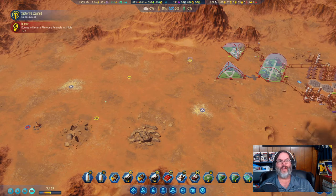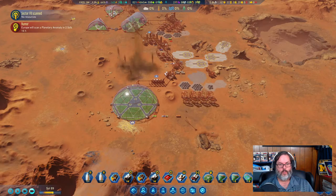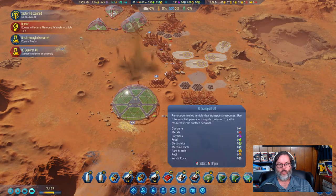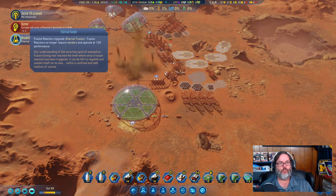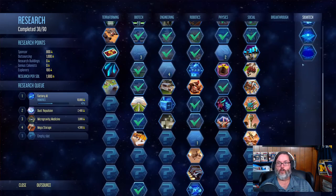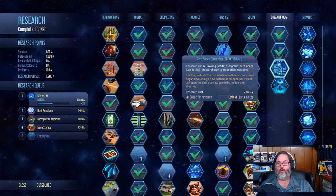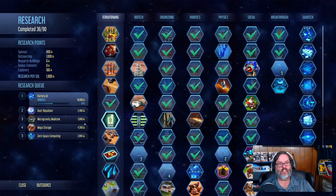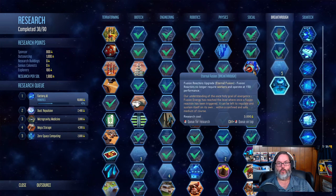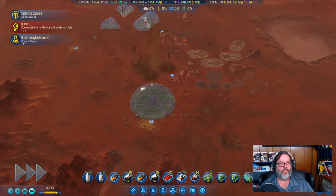We are uncovering some more anomalies up here, which is good. Everybody's working — eternal fusion. Fusion reactors no longer require... well, that would be good for us. I'm going to go ahead and stick him in. That's nuclear fusion right there, so we need to do that one and eternal fusion together. That's actually a good breakthrough.